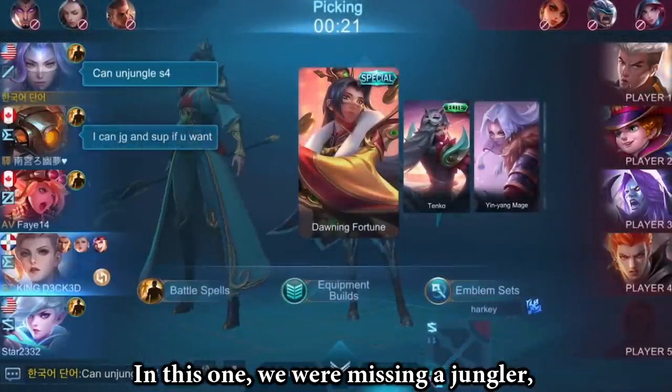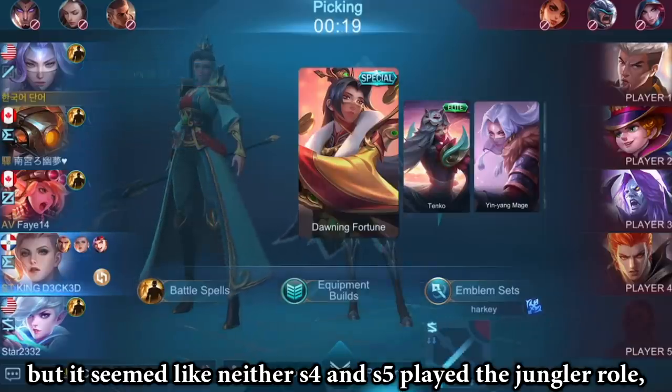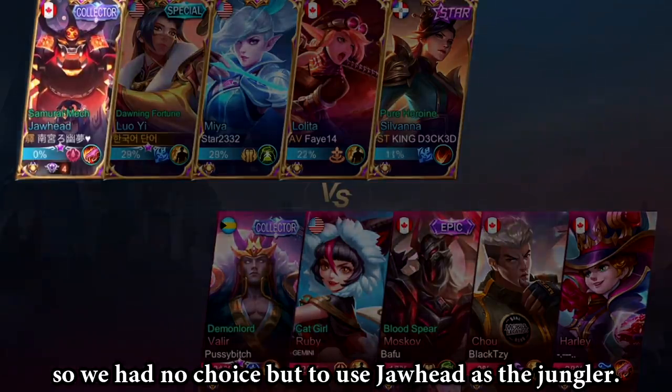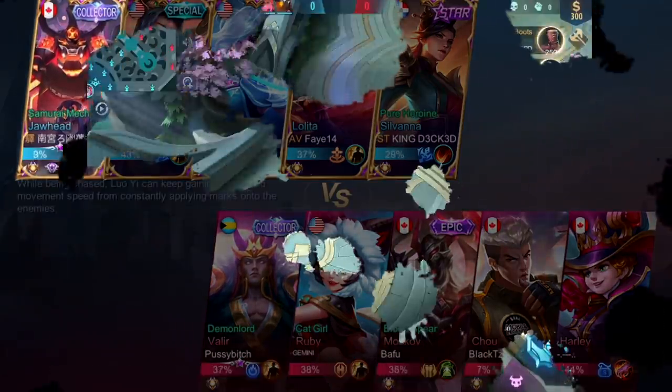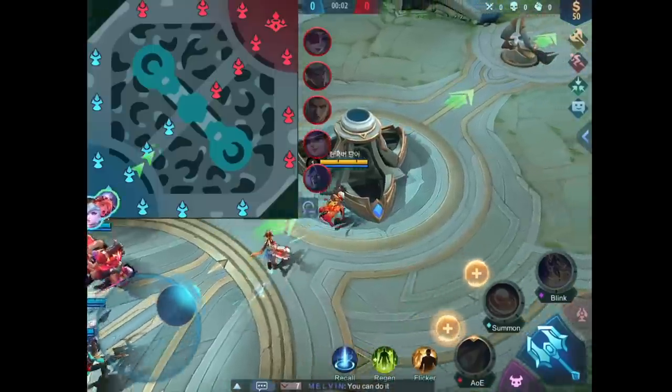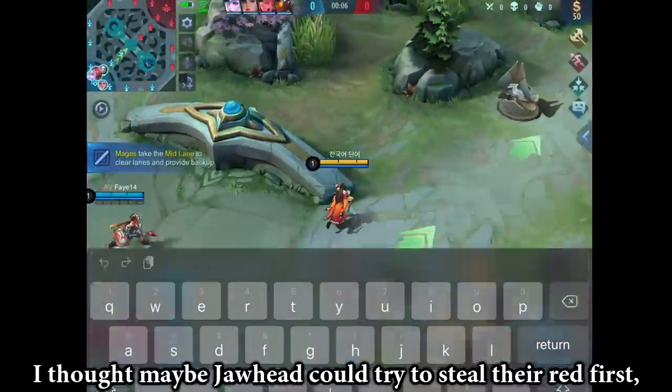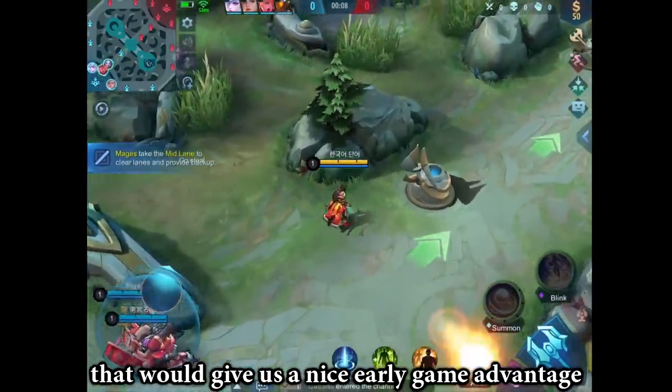In this one, we are missing a jungler, but it seemed like neither S4 nor S5 played the jungler role. So we had no choice but to use Jawhead as the jungler. I thought maybe Jawhead could try to steal the red first — that would give us a nice early game advantage.